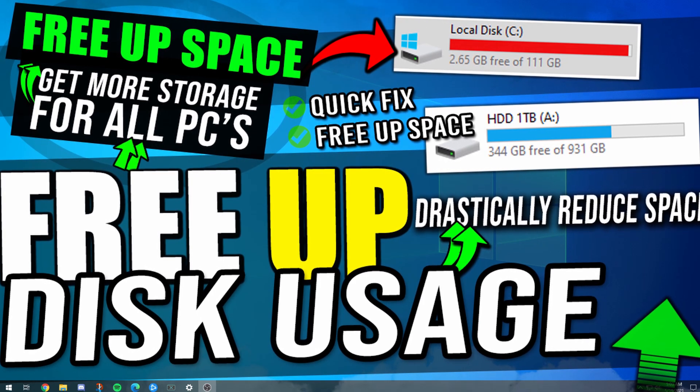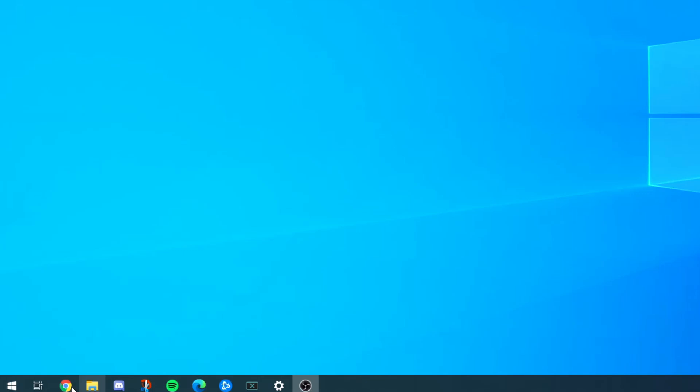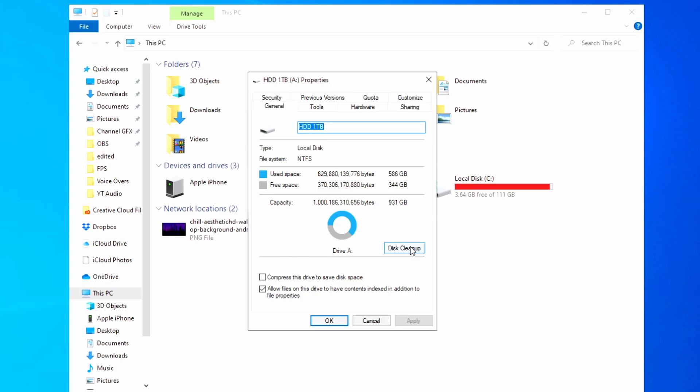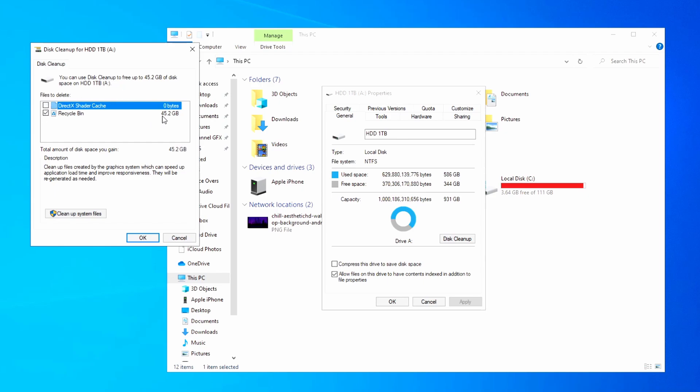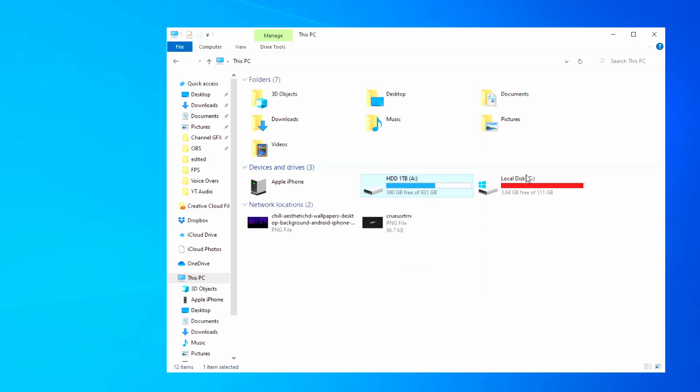There's no way we don't lower it at least a little bit, and for people that have never done some of these strategies, you might see like 100 gigabytes freed up — which can be absolutely massive. The first thing to do is go to File Explorer, right-click on the drive you're trying to clean up, hit Properties, and click Disk Cleanup. You'll see things like your Recycle Bin — I have 45 gigs in there. Whenever you delete things they just sit there, so we'll clear that out and also shaders. We just cleaned up 45 gigs right there.